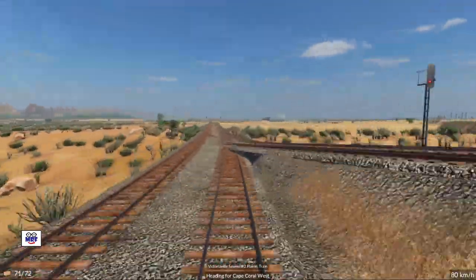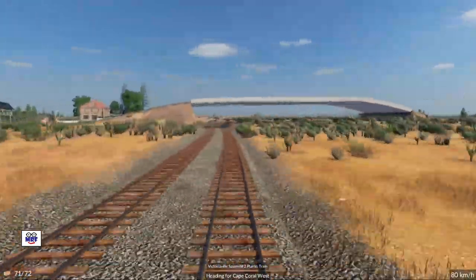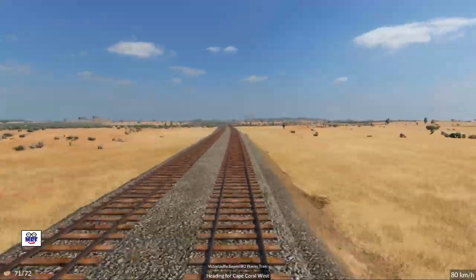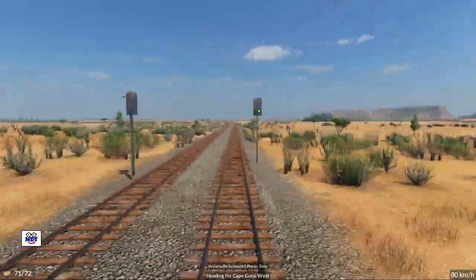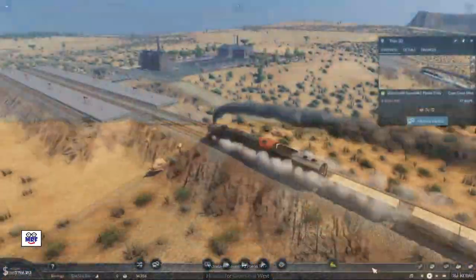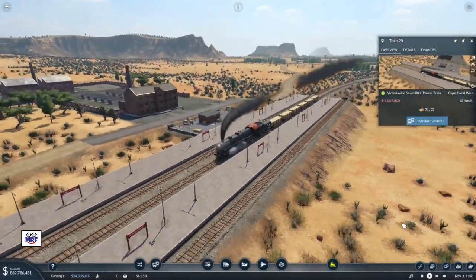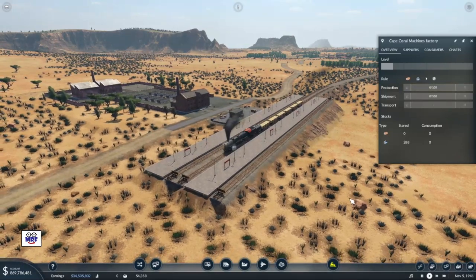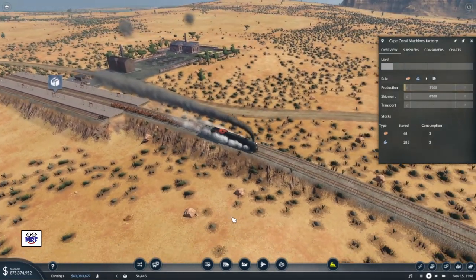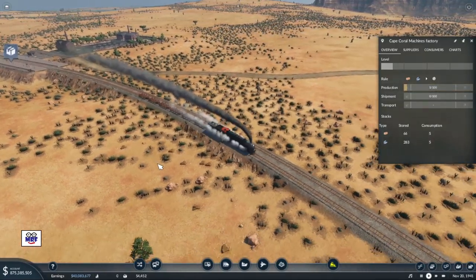We're heading over a bridge and it didn't look like he slowed down much at all. We're heading now towards the town of Elizabeth where I have that wide bridge I put in for planning purposes. There's the junction and we're getting closer to the machine factory, hooking up to that other set of tracks. Here we are finally making a plank delivery to the Cape Coral machine factory. If I click on the machine factory that gets it going - there's a puff of smoke coming out the stack. We'll probably have to make some adjustments to account for the increased log train capacity, but at least we've got a little bit of production going at the Cape Coral Machines factory.